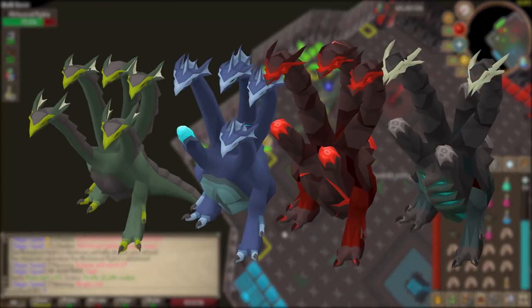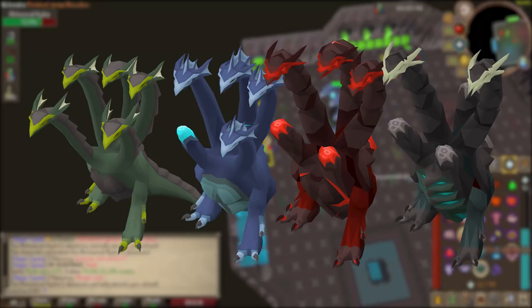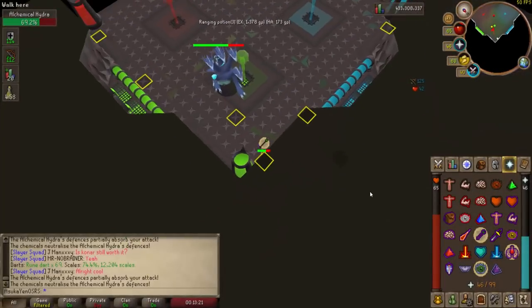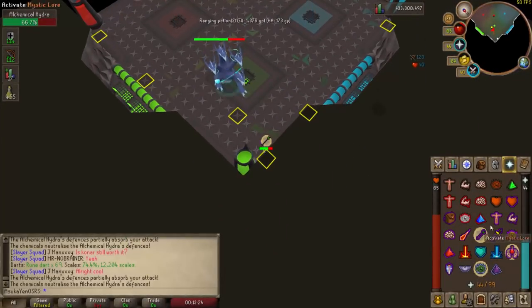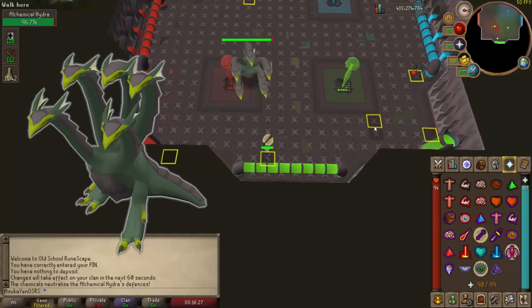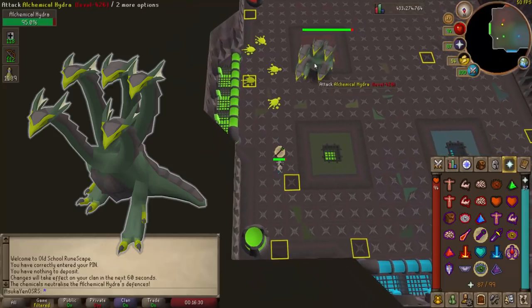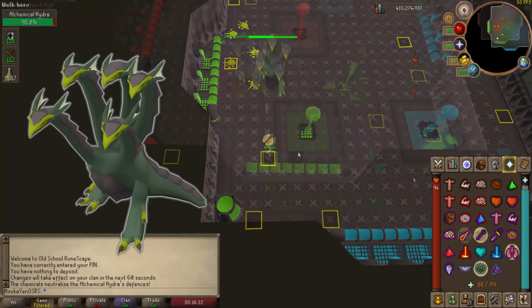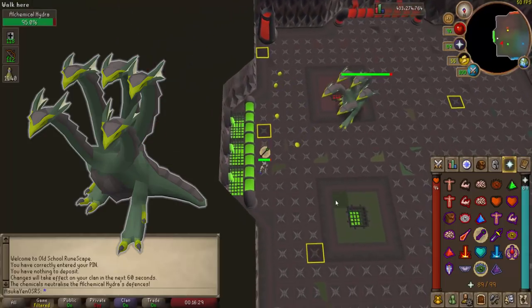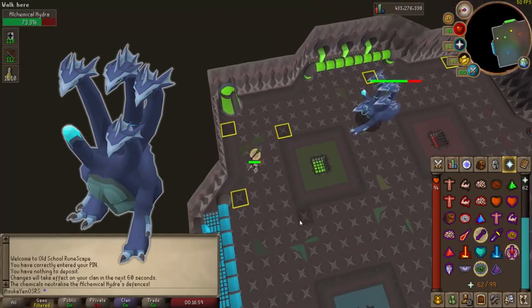The Alchemical Hydra has four different phases while you are fighting it, having five, four, three, and two heads, changing color accordingly. The phase changes after you have dealt more than 25 percent of its maximum health, so at 75, 50, and 25 percent it will change phases. The first phase is the five-headed green phase. During this phase the Hydra will throw out an acid attack after its first three attacks. All you need to do to avoid it is move two squares out of the way where the splats hit and you will take no damage.